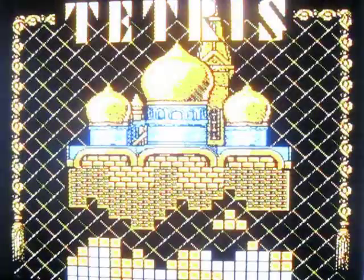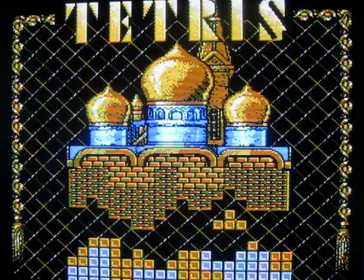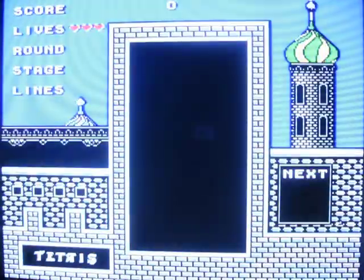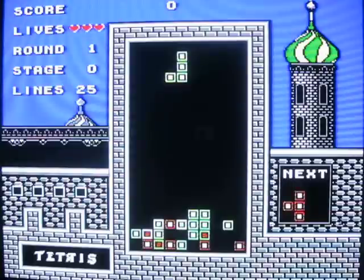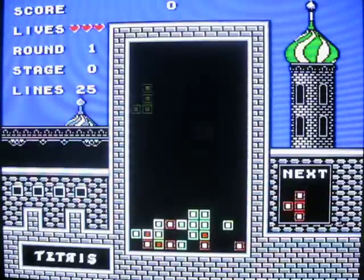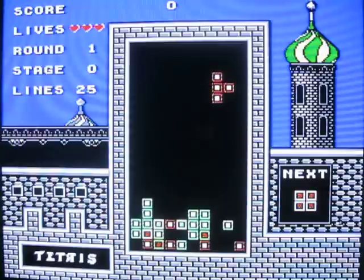Tetris. This is the Bulletproof Software version of Tetris — the original Famicom version with the horrible controls. You move by moving around the D-pad. Pressing the A button will make the block instantly drop. Pressing the B button will do nothing. And you can't turn blocks on the other side, so bad controls ruin this version of Tetris.